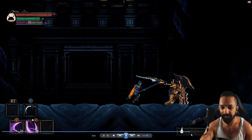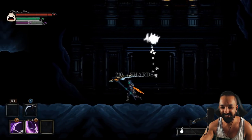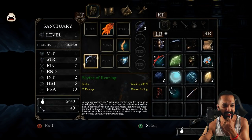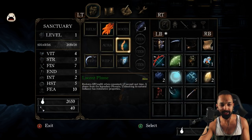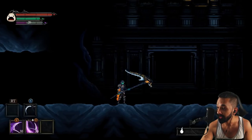One more time — there's my victory dance. Level one. By the way, that's the scythe you get for pre-ordering — you just get that at the start of the game. Alright, thanks for watching, I'll see you guys later.